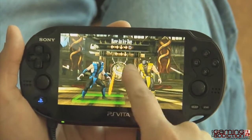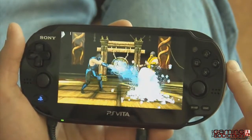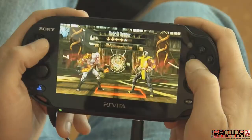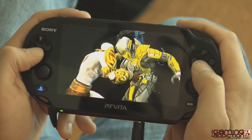One great thing we did with the Vita was we took Fatalities and added them to the touch screen. So a motion that was previously forward, back, forward, front punch now doesn't use the button input anymore — it's just forward, back, forward swipes on the touch screen. Even with the swipe feature for Fatalities, we still kept the original way to do Fatalities with button input on the Vita.